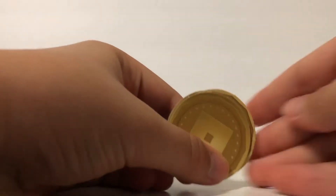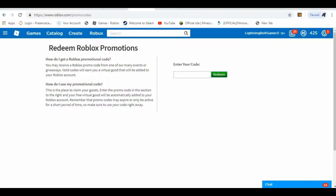Without further ado, let's just get to the part where I redeem the codes. Okay guys, so we're back on the redeem site to put in these golden coins. So without further ado, I'm going to start scratching off the very first promo code and see what we actually get. So far it looks like it's a hat, or maybe — I definitely have to take a picture of how they look after you're done scratching them off, because it seriously looks so cool.